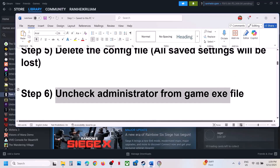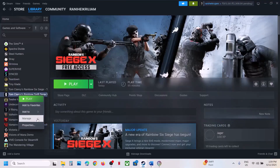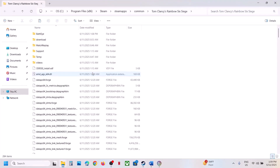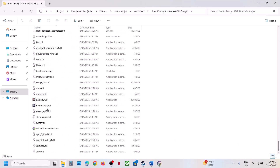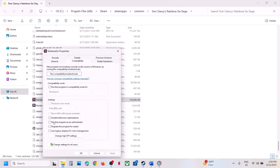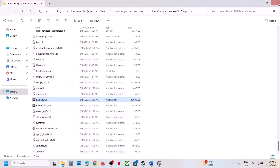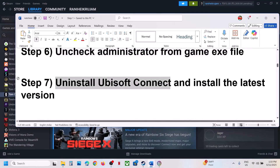If still not working, the next step is to uncheck Run as Administrator from the game EXE file. Right-click on the game EXE file, go to the game installation folder, find the game EXE file, right-click, click Properties, go to the Compatibility tab — if the Run as Administrator box is checked, uncheck it, hit Apply, click OK, and then check.